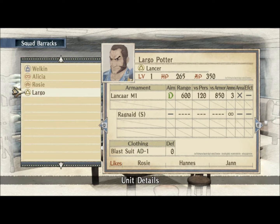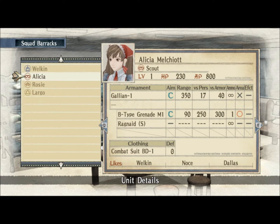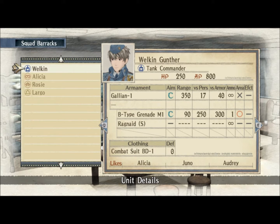There are the likes: Largo likes Rosie, Hannes, and Jam. Bridget likes Largo and Cherry. Alicia likes Welkin, Nose, and Dallas. And Welkin likes Alicia, Juno, and Audrey. When characters like each other, they work together and cooperate better. We're going to exit the barracks for now and look at the command room.